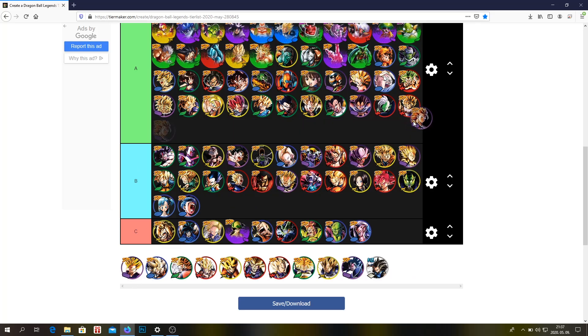SSJ3 Goku — A tier. He's still usable, still okay. SSJ4 Goku is just so much better, but he's not a bad unit.